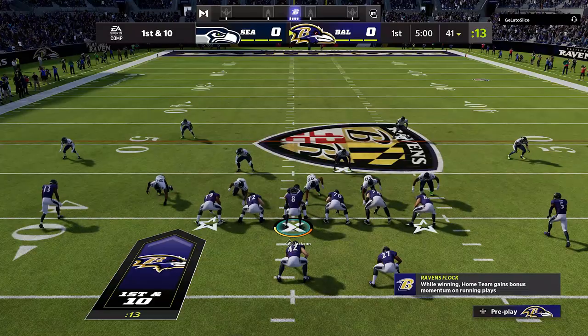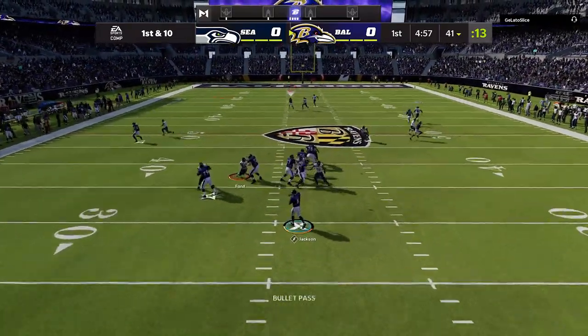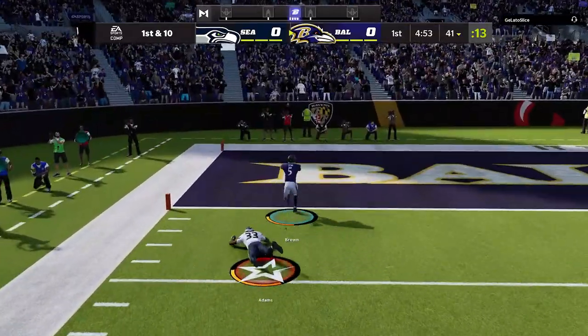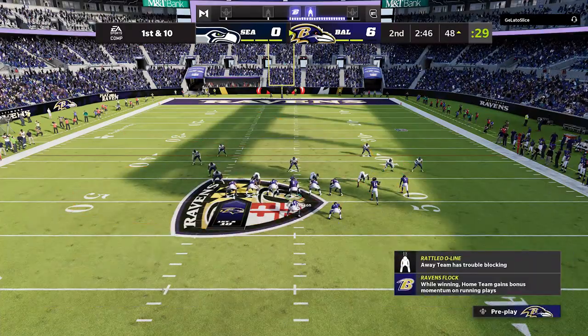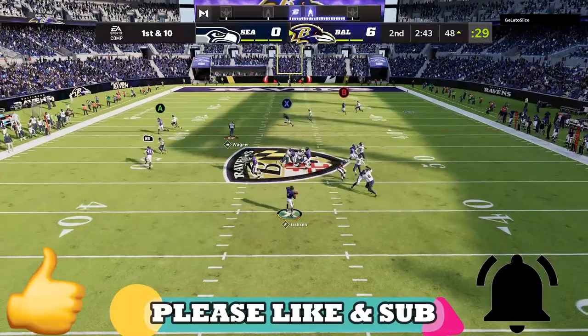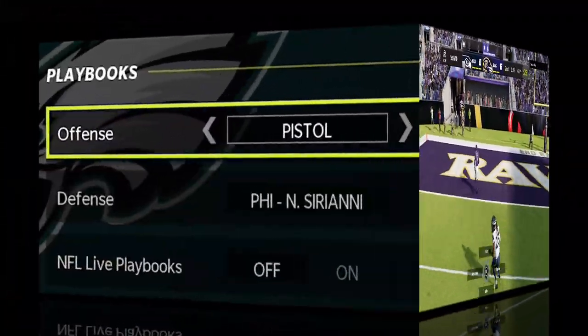The glitch plays in Madden are always found in alternate playbooks. I'm Mad Money Shot, and today we're going over the top five glitch plays that can only be found in alternate playbooks. You can't add these to a custom playbook — they're only found in alternate playbooks. If you want to see more videos like this, hit the like button and let me know in the comments. Let's get right into the video.